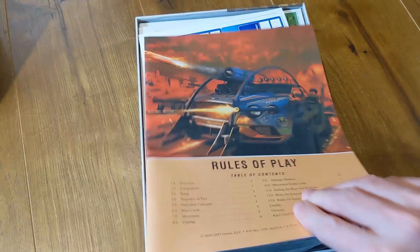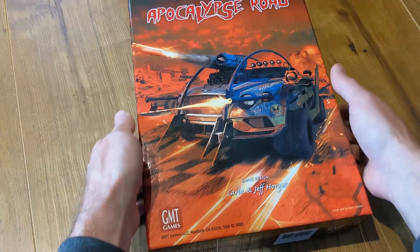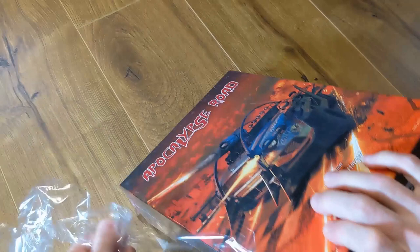We'll put the lid back on the game, get the shrink wrap on it, and get it properly sealed up. I like to store my games this way so they are always completely pristine whenever I break them out to play. Just wrap it back up, give it a bit of a press — and there it is, Apocalypse Road. Thank you so much for watching this re-boxing here today on Legendary Tactics.